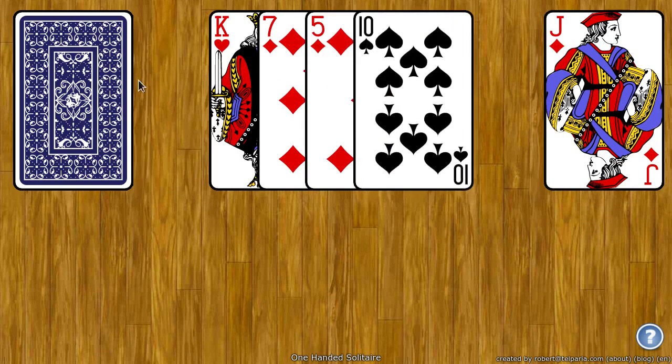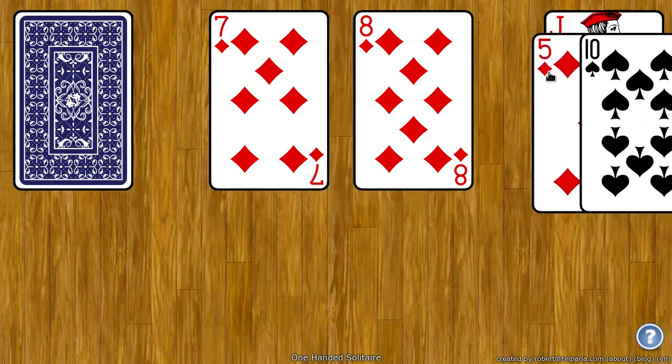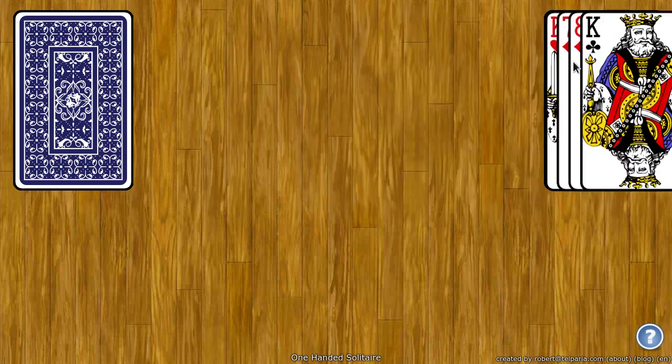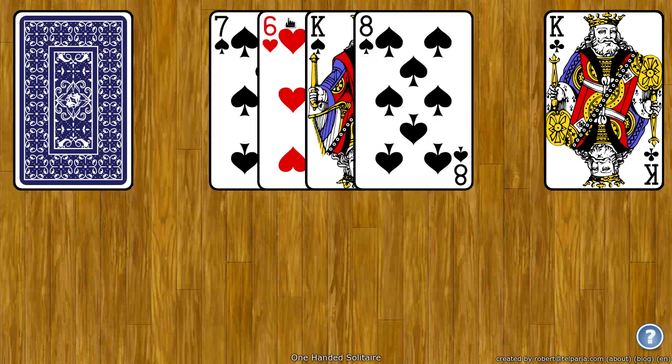So I can click the stock to get another card. These two aren't the same rank or suit, so I can click to get another one. These two are the same suit, so I can drag these to the right. Get another card. Now here the top and bottom card are the same rank, so I can move all four to the foundation. And then I can get four more cards. Again, top and bottom card are the same suit, so I can move the middle two cards to the foundation.